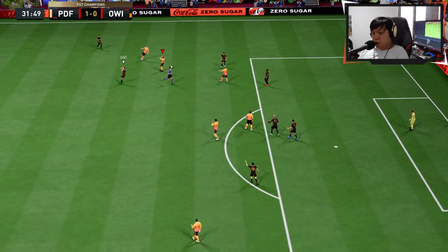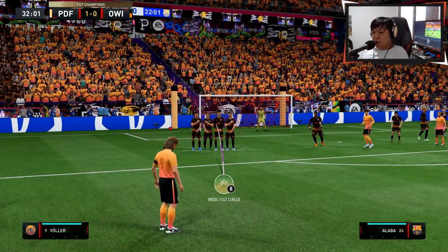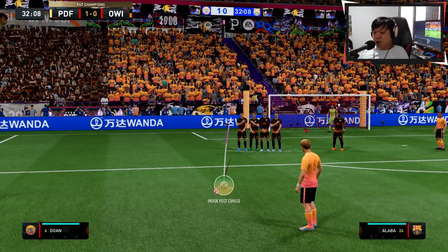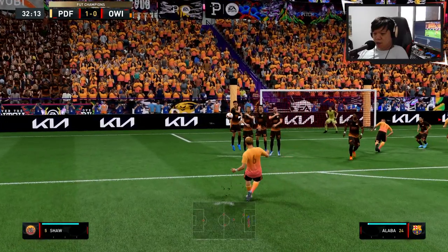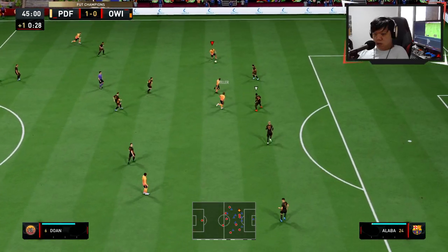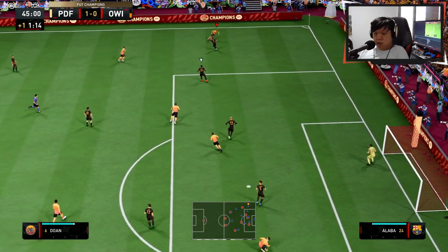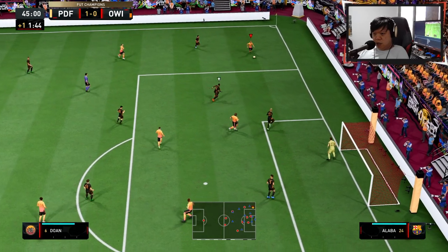He's pretty weak there — and we get a free kick. I thought he was pushed off the ball. Can he take free kicks? 78 free kick stat — I'm going to try anyway. Top corner — oh, that sticks pretty good!